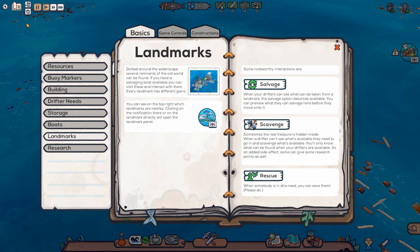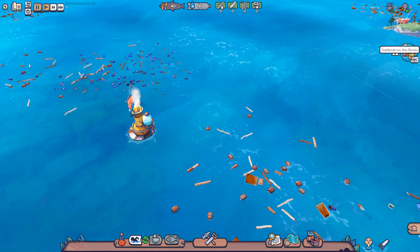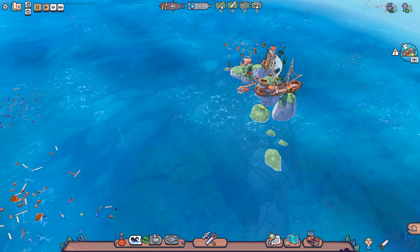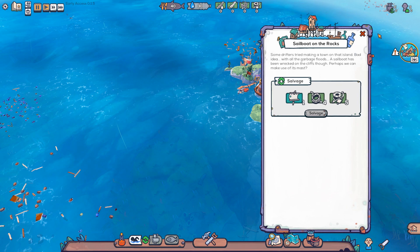Then we've got landmarks. Dotted around the waterscape, several remnants of the Old World can be found. If you have a salvaging boat available, you can visit and interact with them. Every landmark has different gains. We do have our first landmark — a sailboat on the rocks. The sailboat will give me a sail, some rope, and some metal scrap, which we're definitely going to need.